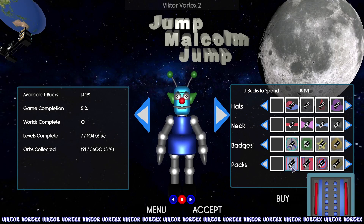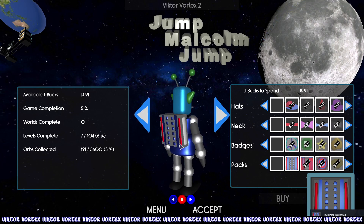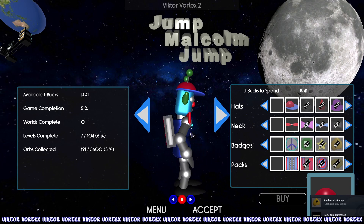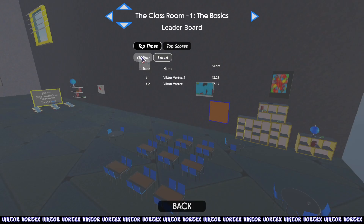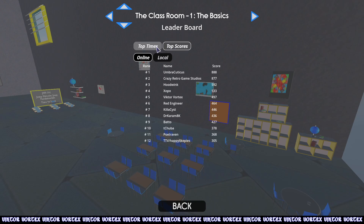For today, we got... What is this? Oh, is it like a jetpack? Backpack. What's this? A badge? A neck? Oh my god, look at my Malcolm — he's decked out. Very cool. All right, that was the game. Let's see, did I get in the leaderboards anywhere? Local. Online. Victor Vortex, here I am. Upscores — Victor Vortex, number five. There you go. Very cool.